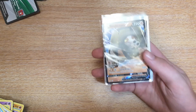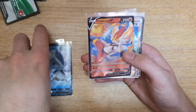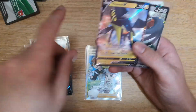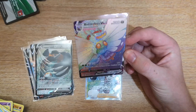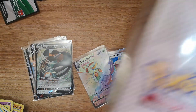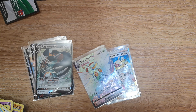Out of 24 packs total we pulled: a Sandaconda V, an Eiscue V, a Cinderace V, a Pokémon Breeder's Nurturing full art textured card which is absolutely lovely, a Vikavolt V, a Copajera V, and a wonderful full art V-Max Butterfree which I'm a real fan of. I'm looking forward to opening the next case — that'll be coming soon, probably next week. As always, thanks for watching — don't forget to like, share, comment and subscribe. Good gaming and happy collecting. Peace.